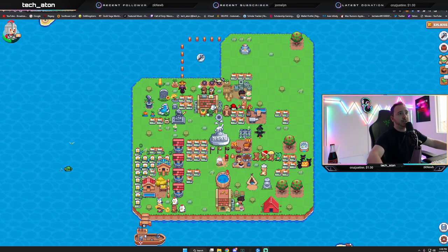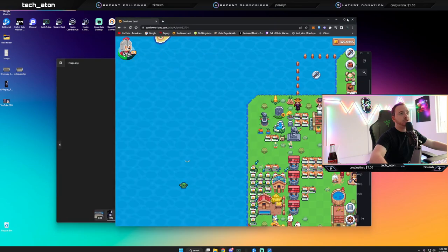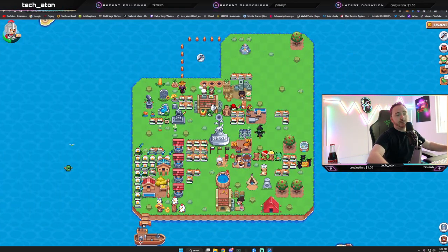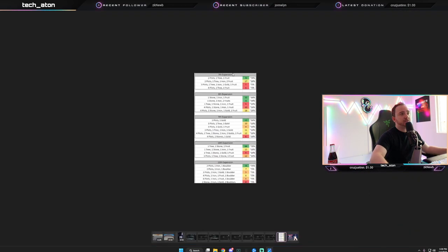I want to show you a few things, like this image right here — I'll bring it back in a minute. When you expand your land it's randomized, and you could get different plots, trees, stones, and things like that.